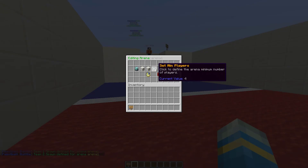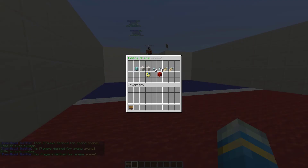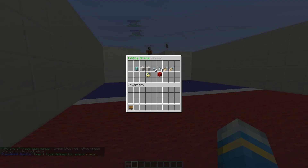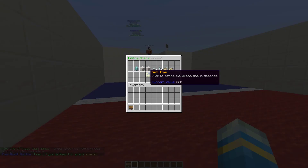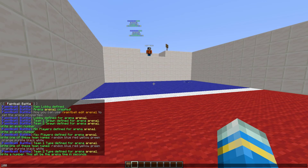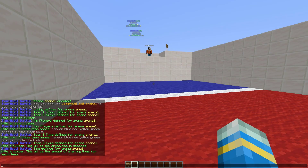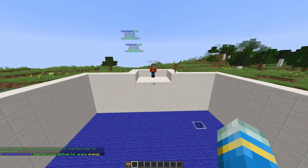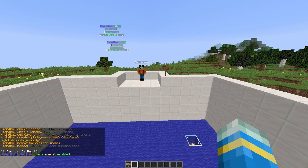Then we've got the min/max players, so click one of these and type in chat how many players you want. I'm going to do two as the minimum and then four as the maximum. We can also change the colors — I'll go with random for team one and green for team two. Then set the time in the arena in seconds — let's go for 100 seconds — and then how many lives; I'm just going to set it as two for this tutorial. Once that's all done, do /PB enable arena one and that is going to make it playable for players.